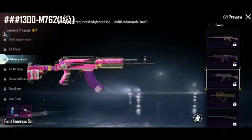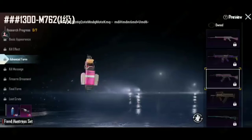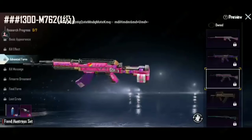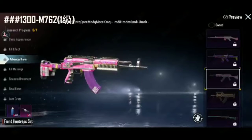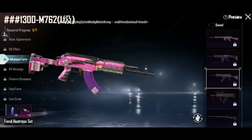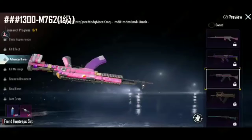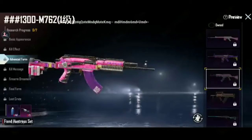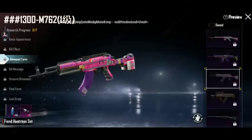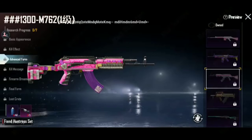In level three we get the advanced form, which is more awesome. Level four is the kill message — the kill message is rainbow themed.